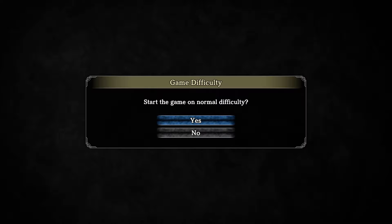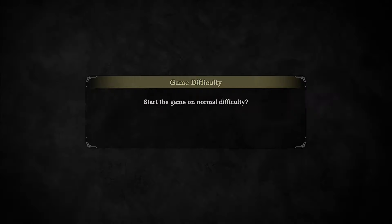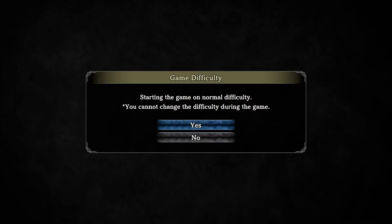Starting the game on normal difficulty. The first time we play something it's going to be totally blind — no looking up things, choices we make are the choices we make, and we always start on normal difficulty. If we play it again on a stream then we can look into higher or lower difficulty. Note: you cannot change the difficulty during the game. That's fine, I don't mind — I'm still going to do it on normal.